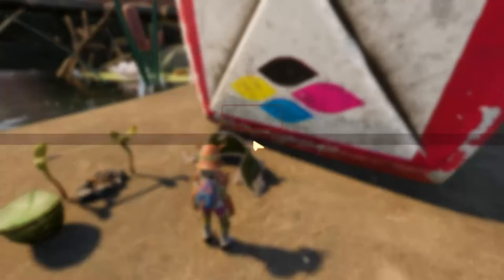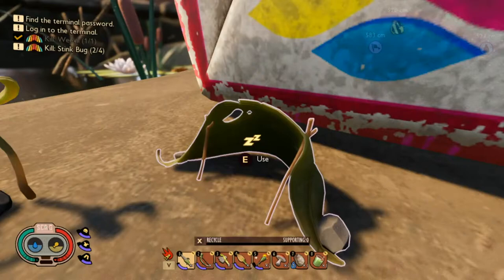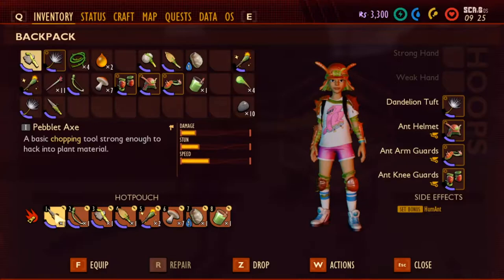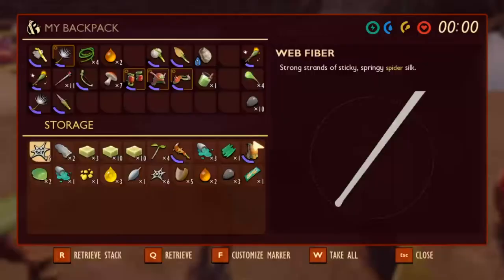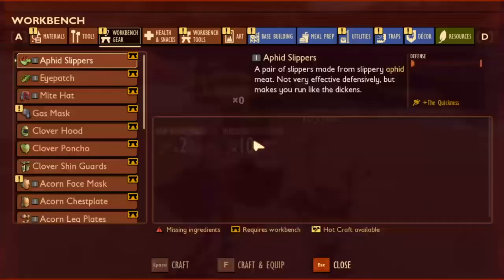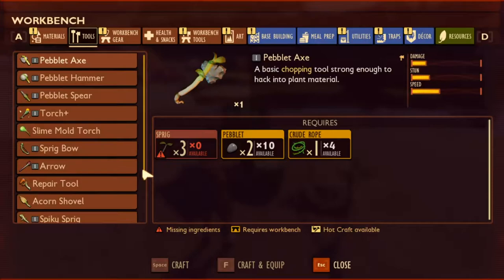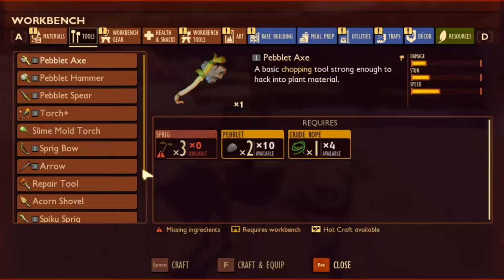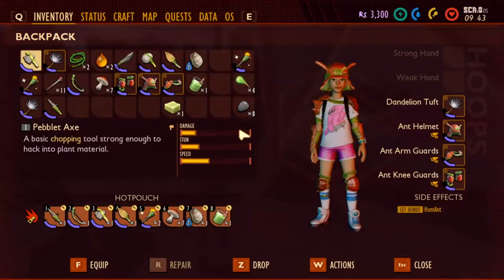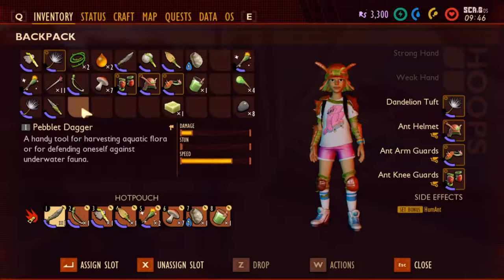I'm going to reset my spawn - good thinking, I should do the same. Peblet spear. I did not cross correctly. I know where we are. Tools. Spooky stuff - peblet dagger. Craft. The dagger works!